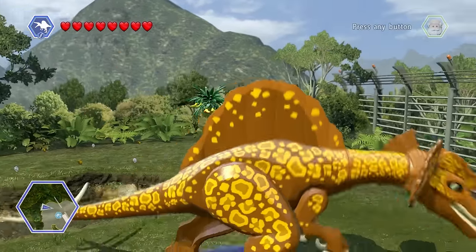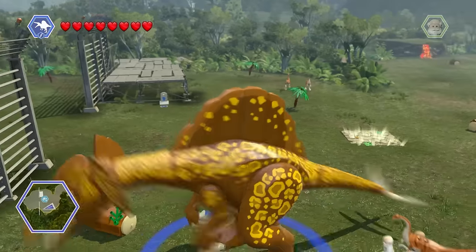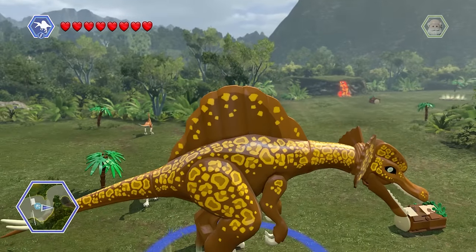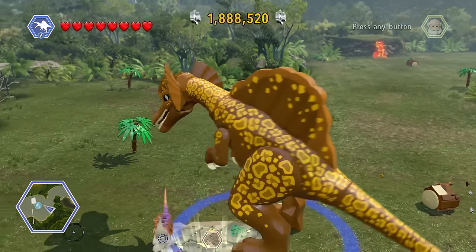This is the Spinosaurus. Yeah, that's right - Jurassic World wasn't giving me my own hybrids, so I was like, screw it, I'm making my own Spinosaurus with Dilophosaurus. I don't know what his ability is.